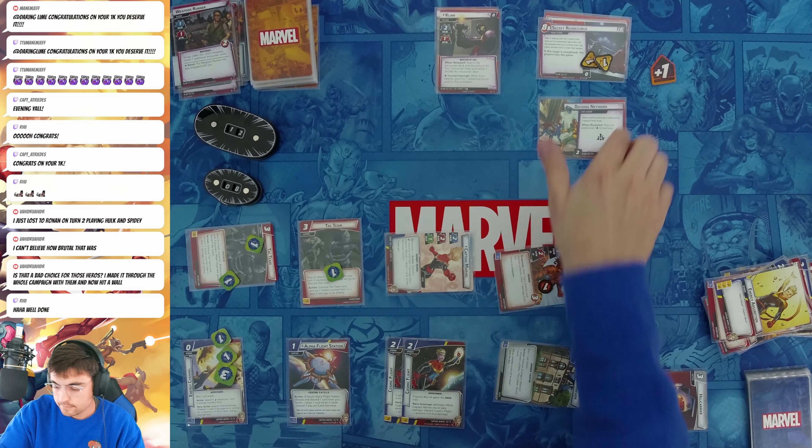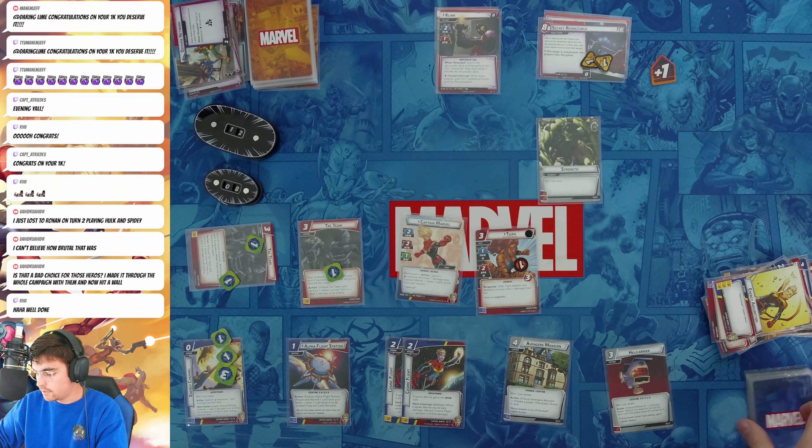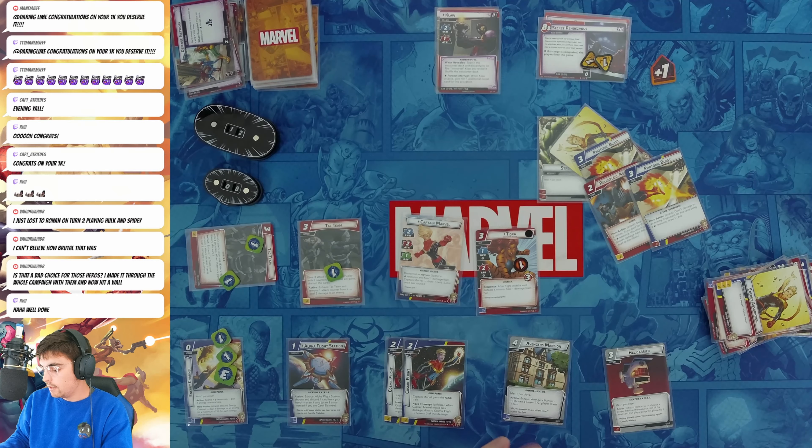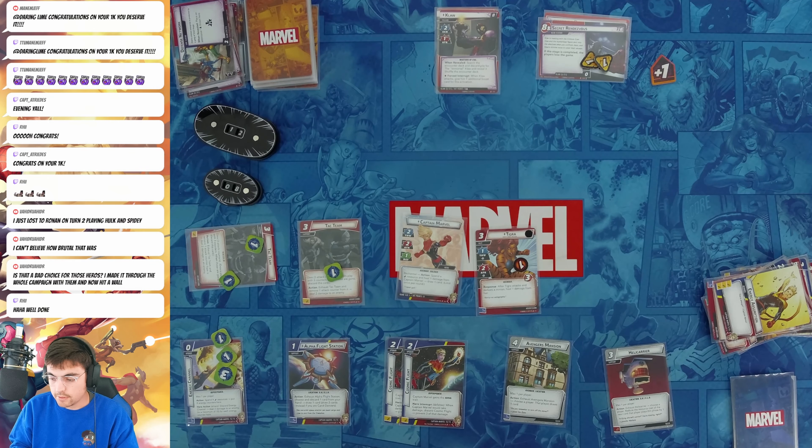I draw a card — Strength. Three resources gets out Tigra, who takes out Weapons Runner. Chase Them Down. Captain Marvel finishes this. My Energy Channel pays for my second Attack Team. This Attack Team deals two damage to Claw. I got some good damage here — we're getting close to the end.